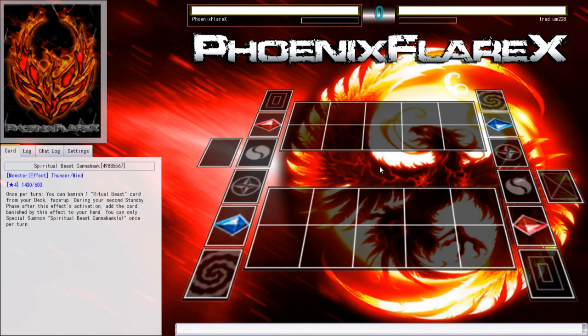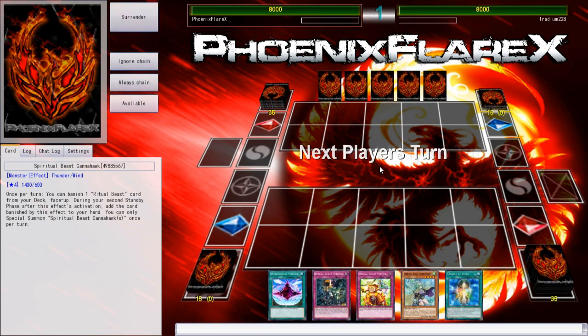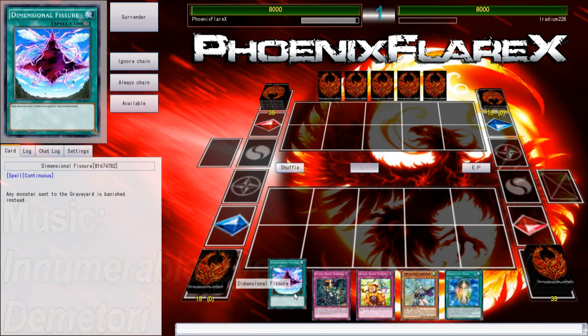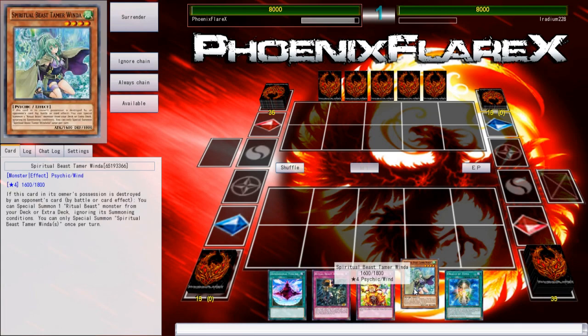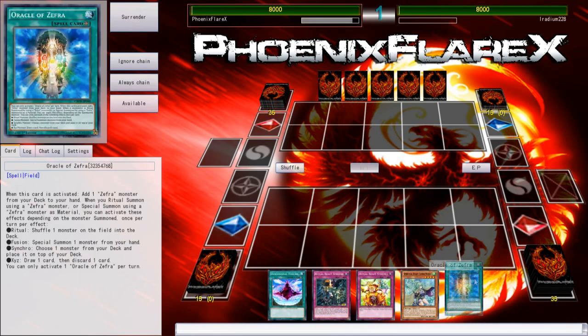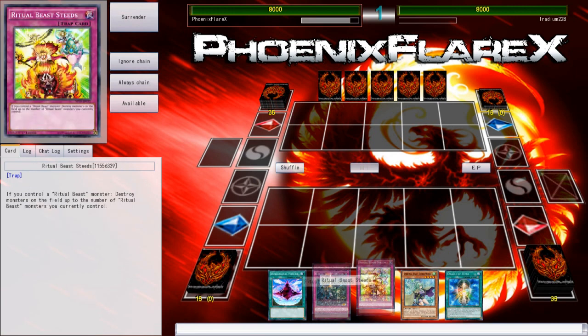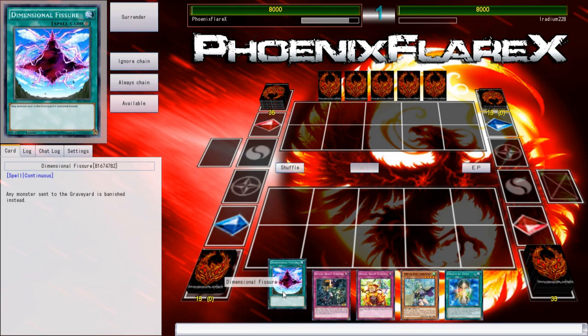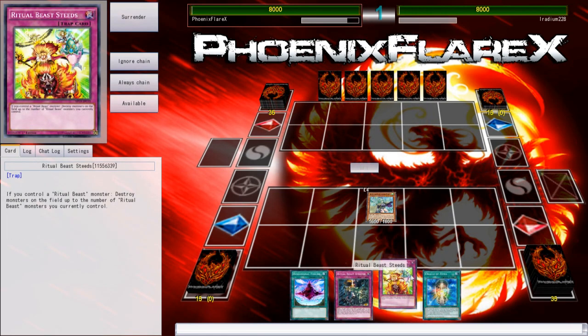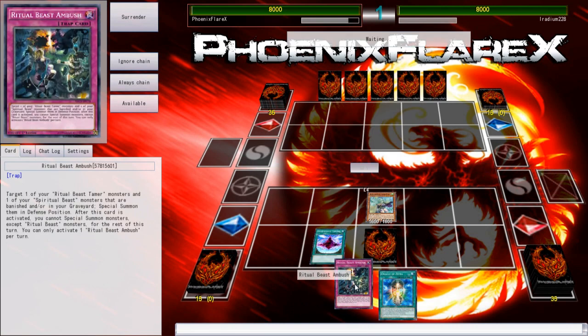Although I literally just lost rock, paper, scissors, so this is probably not going to go well in any way, shape, or form. Although I do have hand traps on this deck — well, hand trap. A singular. One singular. Oh shit, he's let me go first! I can use Oracle of Zephyra just to thin my deck here. I can normal summon the Winda. I can set Ambush and Steeds with Dimensional Fissure. I wonder if Dimensional Fissure just shuts down his entire deck. But this is really strong.